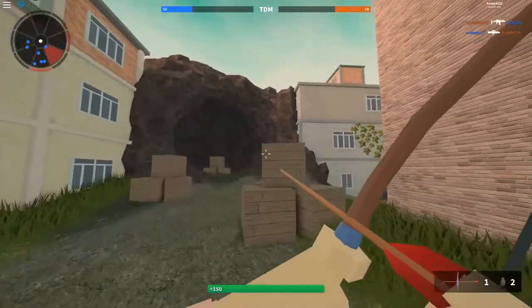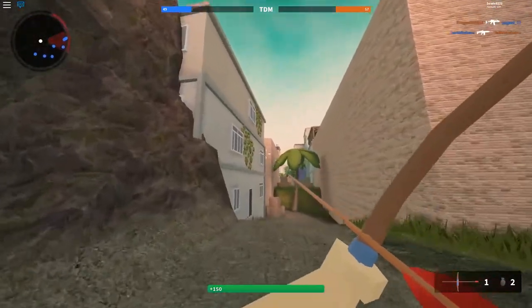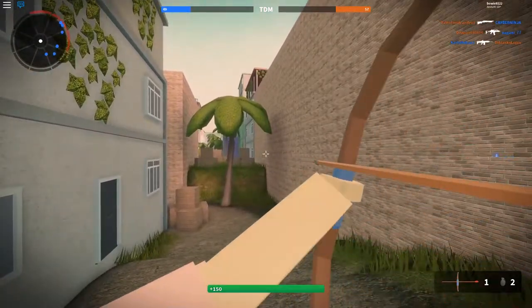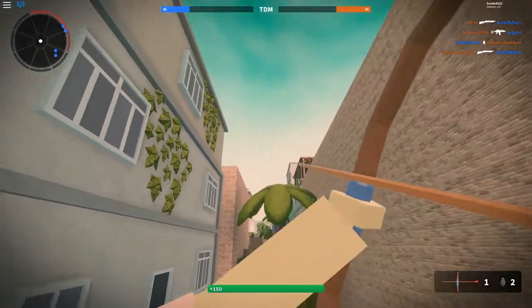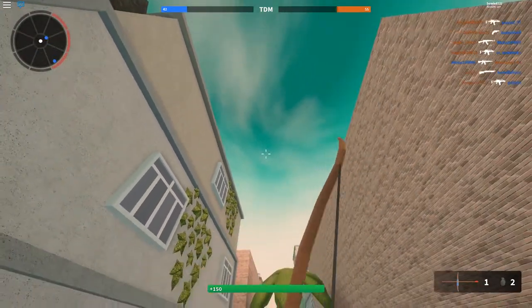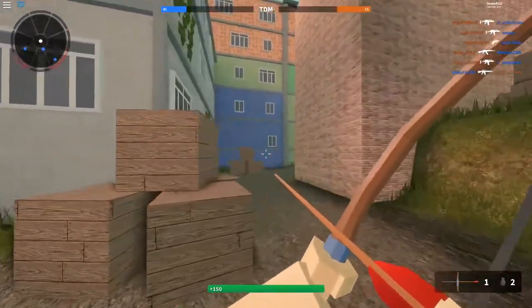The Bow is pretty awesome because you wouldn't expect a weapon like this in the game. It has a kinda slow fire rate and you gotta hold the mouse all the way in to get the most distance of your arrows. After a while the arrow will actually start to arc and fall down just like a normal arrow would. So it's not as accurate as a sniper.